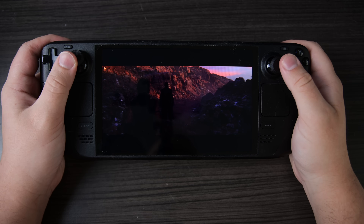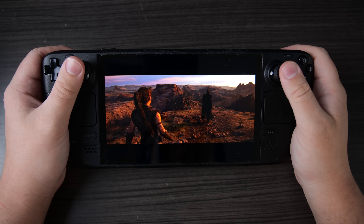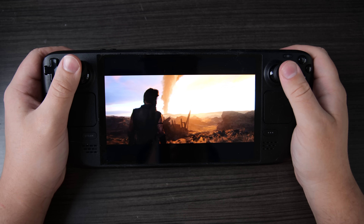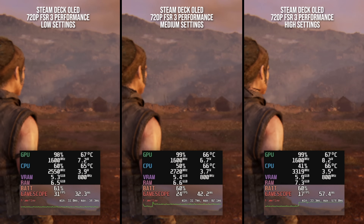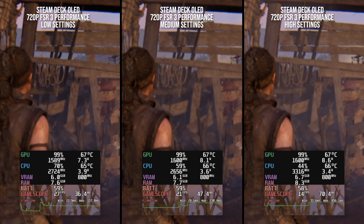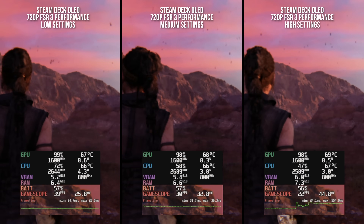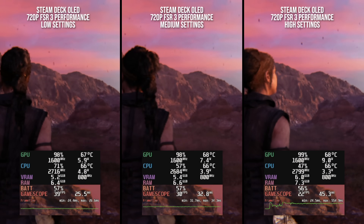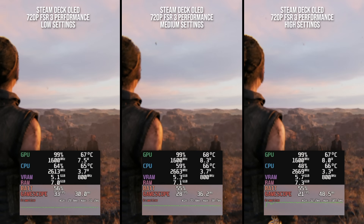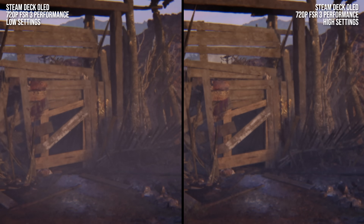Let's take a look at Valve's popular Linux-based portable, the Steam Deck. Starting with the game running at 720p output with FSR 3 in performance mode — we're just hovering around 30fps with a low settings preset, while medium and high bring performance down to unacceptable levels. Across a range of scenes, only low settings will get us anywhere near a stable 30fps on a consistent basis, so that's what we need to stick with. Thankfully, low settings include support for software-based Lumen GI, so the basic visual character of the game is preserved.